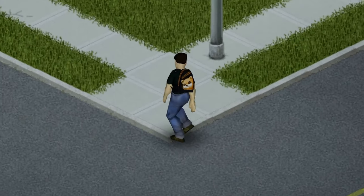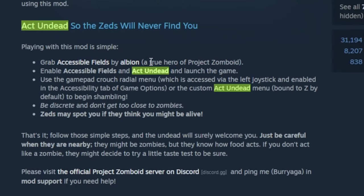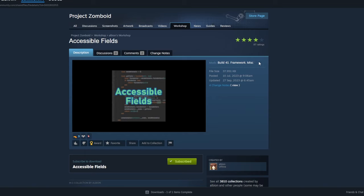Read them, don't complain. You can complain, but it's probably good to read these because it'll probably answer all your questions. You also need to get the Accessible Fields by Albion mod. Click on that — link will also be in the description. This allows the option to be visible to turn into a zombie.